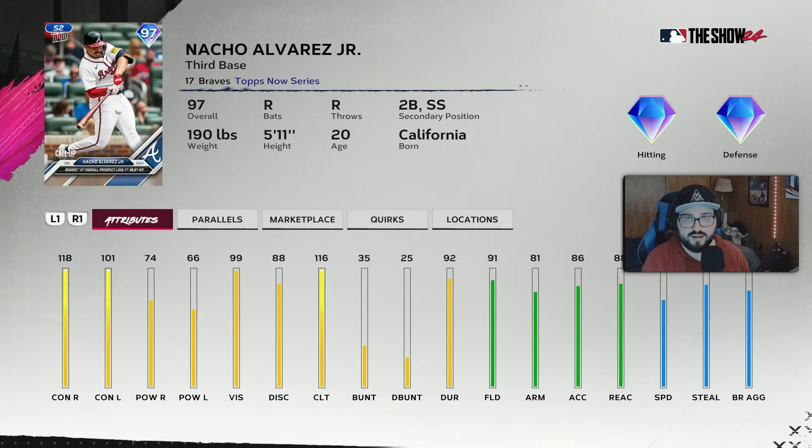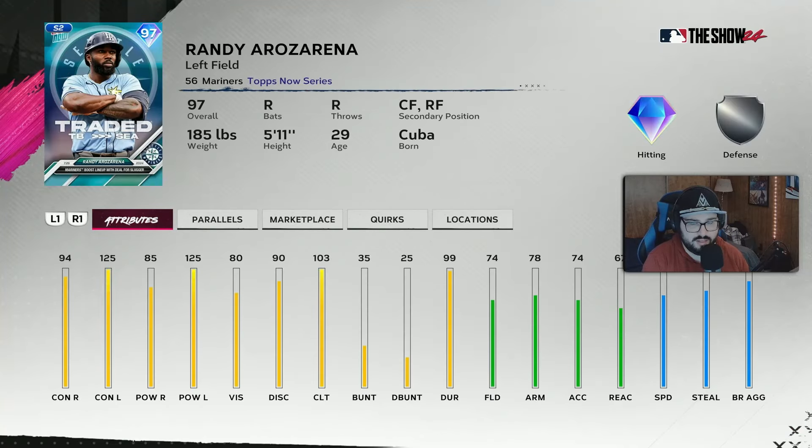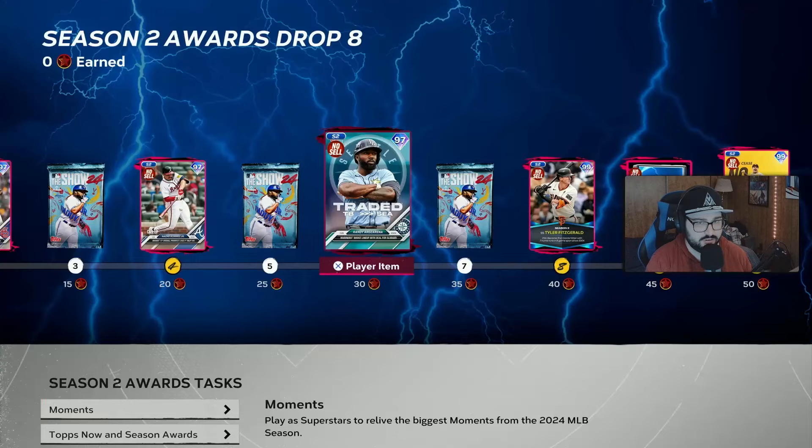Next up will be Nacho Alvarez Jr. He made his debut here - I believe Braves' number five overall prospect, blocks first hit. 118, 74, 101, 66. Can play third, second, and short. He is a young boy, but 97, I think he'll play and he'll help the Braves team. The other traded card here is Randy Rosarena, 94/85, max versus left, can play left, center, and right. He's a 97, going from Tampa to Seattle. I think the card art's really cool.